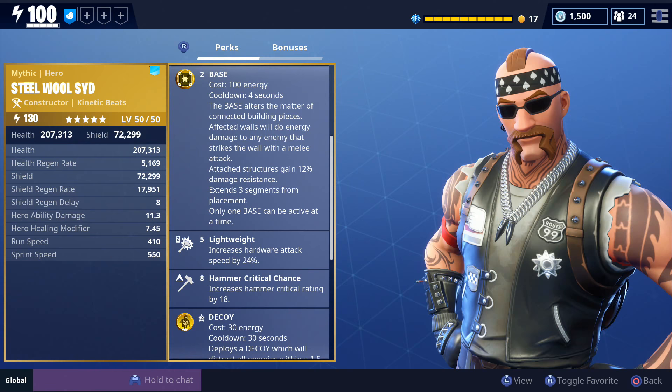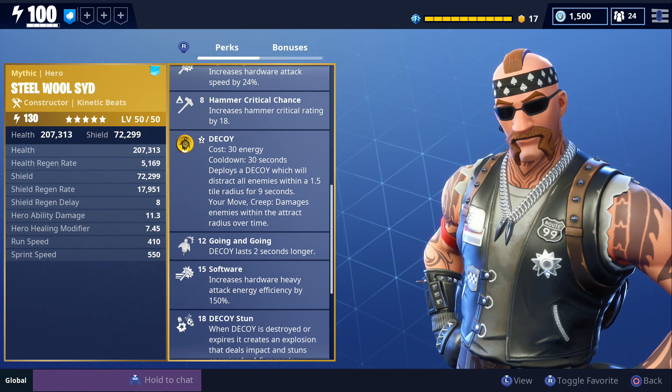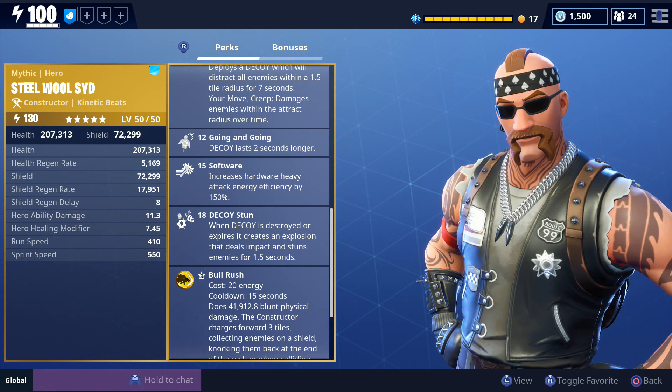He also has hammer critical chance, which is going to increase your hammer crit rating by 18, and that should help you trigger the kinetic overload perk more often. He also has going and going, which makes your decoy last two seconds longer, as well as software — another new perk that increases your hardware heavy attack energy efficiency by 150%, so it requires less energy to use your heavy attack with hardware melee weapons. He also has decoy stun: when decoy is destroyed or expires it creates an explosion that deals impact and stuns enemies for one and a half seconds.